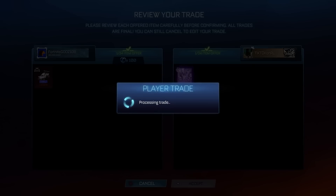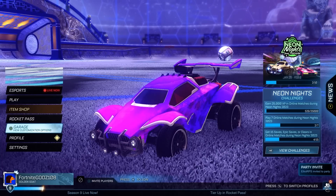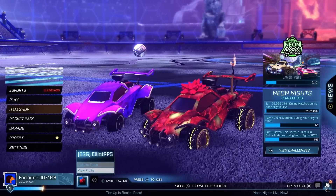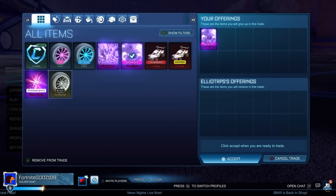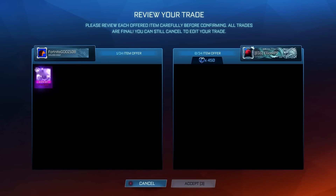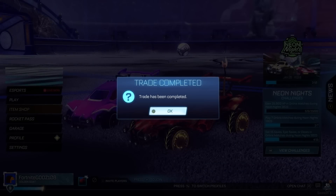Some items are actually going down in value - White Octane as mentioned, but also the White Standard has started to fall off a little bit, down by about 100 credits. A lot of people are quick selling items like White Fennec and White Zomber, which leads me to believe those might also go down in the future. That's why I don't want too many items in my inventory - if any items drop I could lose 500 to 1,000 credits, which would affect my progress.